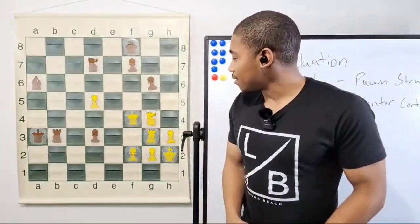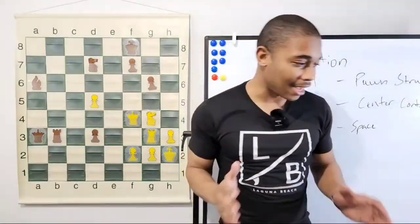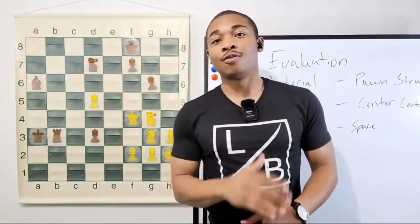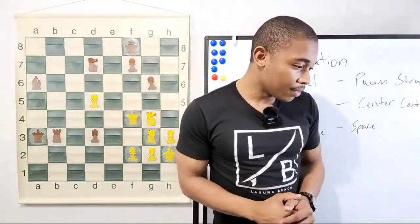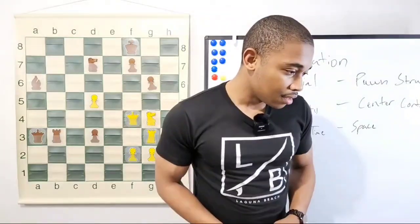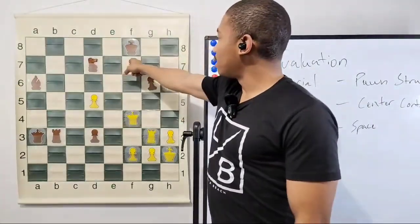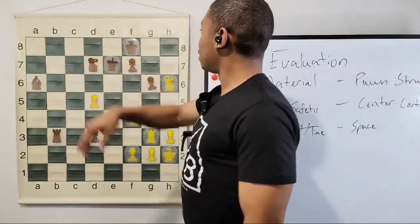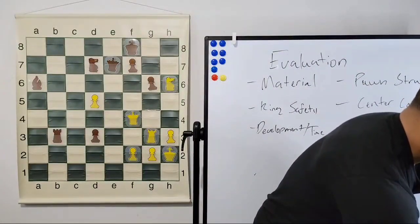Knight to e5 — after knight e5, knight takes on e5, but if we're attacking our opponent's king we do not want to trade pieces at all. Wyatt Williams, you are correct — and Valid, you are correct! We got the move knight to h6, threatening queen takes on f7 check mate. That's why Karpov had to do the move queen to e7, protecting the f7 pawn. Now what is our next best move?